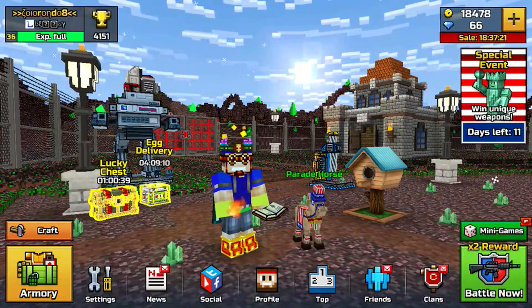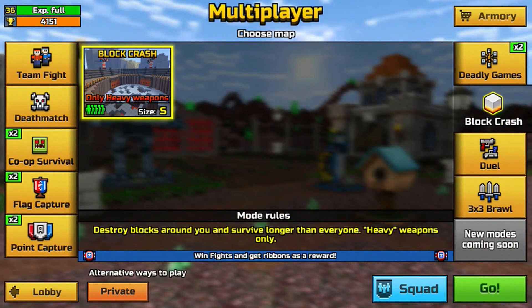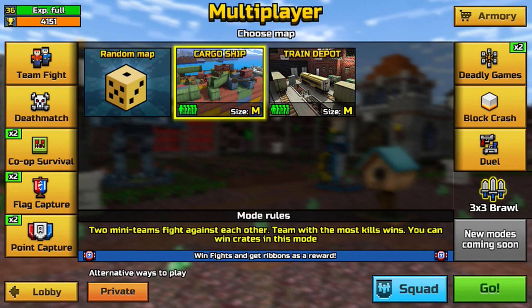What else is new in this update? On the battle now button, when you press that, they completely redesigned it. Basically the team fight and all the modes are on both sides now. They added a new mode called 3v3 Brawl — three versus three is basically like team fight, but with three players on each side. They added two maps that were actually in Rude Train Depot and Carbo Ship, and they're both very old maps in PixelGone 3D. It's like they added Mafia Cottage and Sky Islands back in the last update.